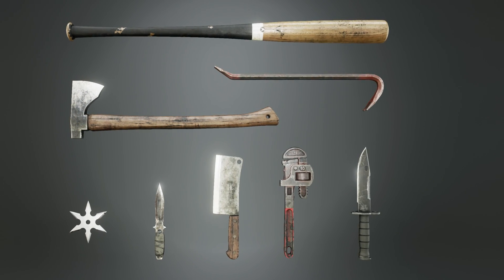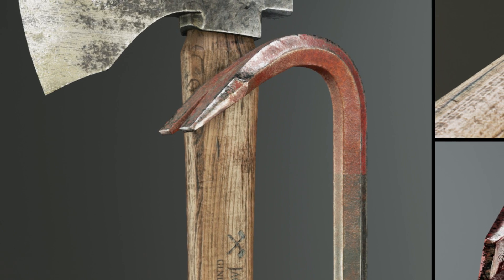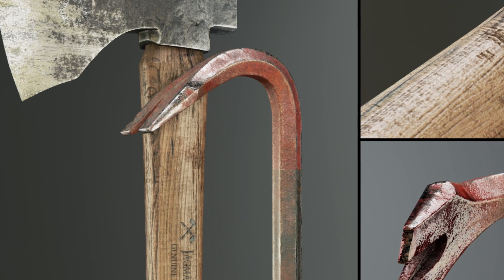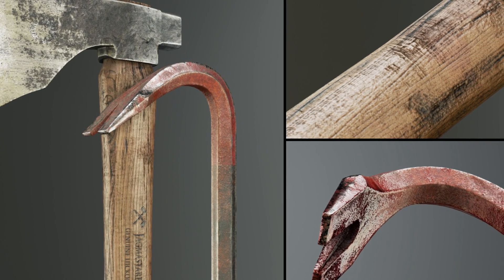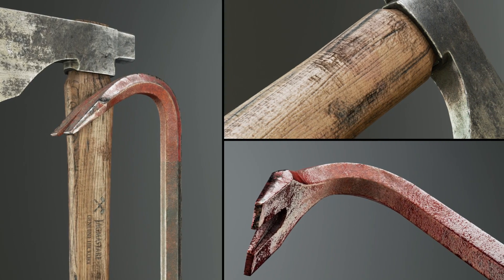It includes eight high quality weapons with LODs and collisions. The color of the baseball bat specifically is customizable, each weapon has a blood mask which can be turned on and off, and the poly counts range from 350 to 4000 per model with textures all the way up to 4K.